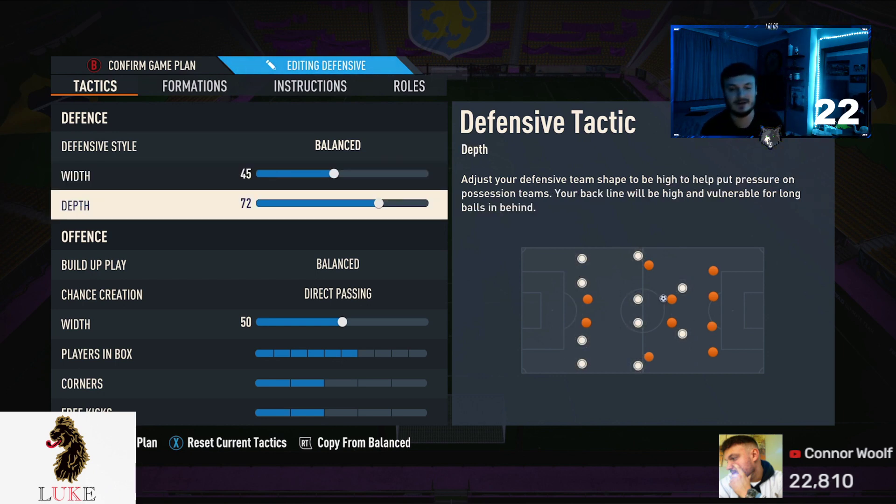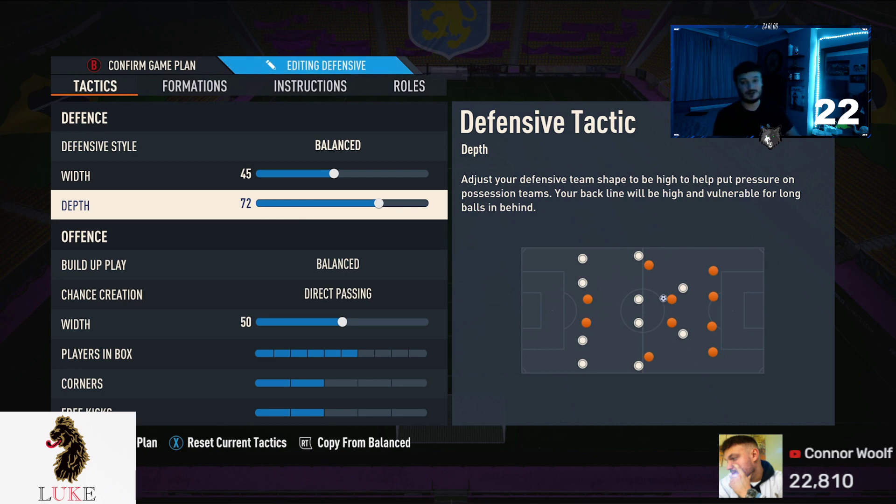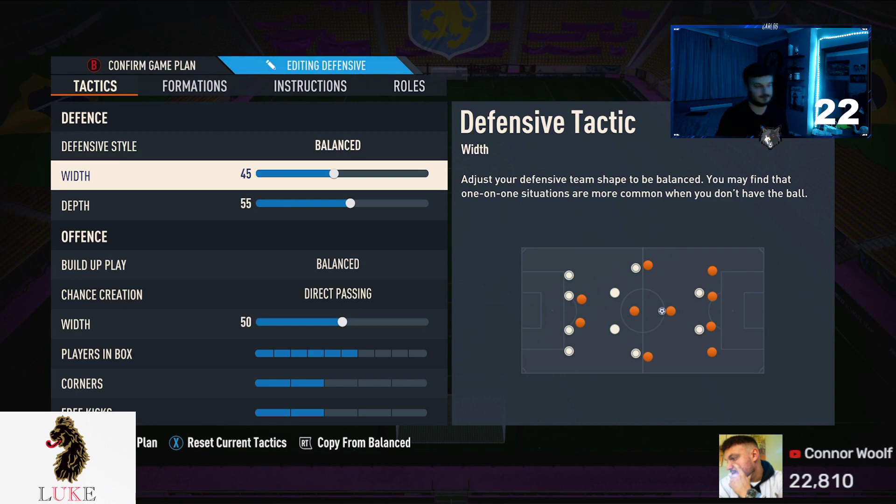The defensive depth — I've always been on 72 depth this FIFA because of the automatic offside trap. But there is a but — I don't use it anymore. If any of you have seen my recent custom tactics video, you know I don't use the 72 depth anymore. The overpowered chip through ball meta and first-time through balls are very, very broken. So, you don't want to defend with that high depth, in my opinion. You can still do it if you want to be a bit YOLO — just expect your opponent is going to get in quite a few times. I play balanced 45 and 55. That's perfect for me.